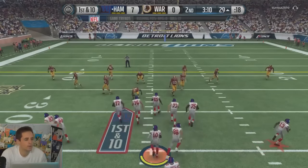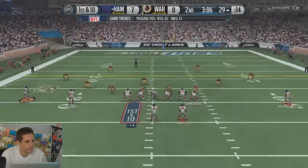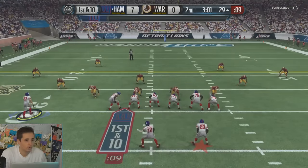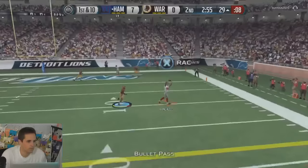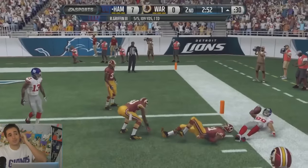Right here we're going to look to the most common play to beat zone in the game, which is the Sail concept. We're going to look for Tony Gonzalez once he cuts to the corner. We've attacked the middle here, smoked the coverage, and Gonzalez takes it down to the inch line for us.